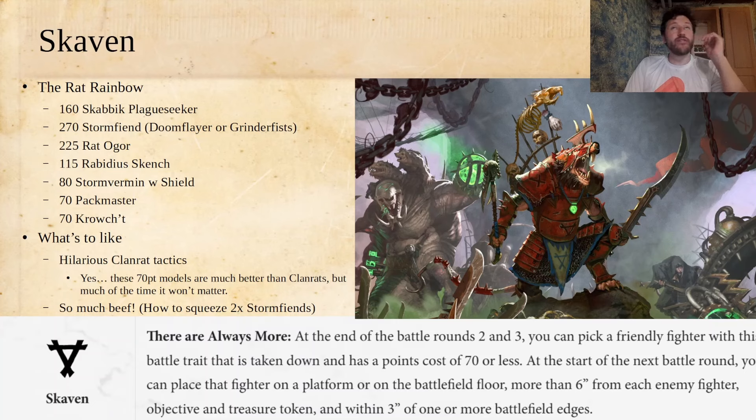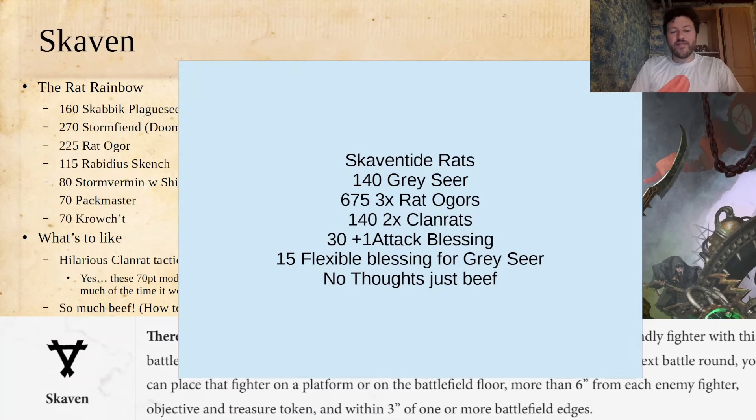The trait feels almost designed for the Skaven Tide box — Clan Rats are just so perfect with it. Underworlds does make you not want to run Clan Rats, but you can still get a lot done with them. You could just have the Skaven Tide box, play three Rat Ogres, a Gray Seer, two Clan Rats, and have room for a plus-one attack blessing on one of your Rat Ogres — or put strength blessings on two of the Rat Ogres. Three Rat Ogres is insane. Yes, you only have six fighters, but you deal so much damage, and that's a great place to be.